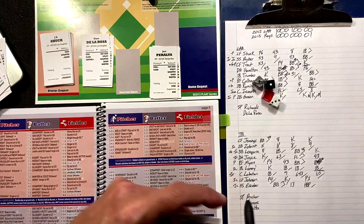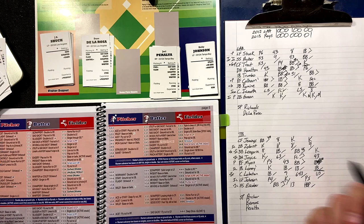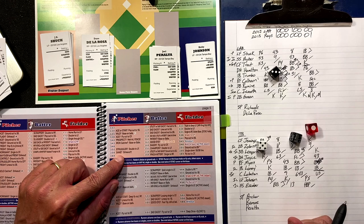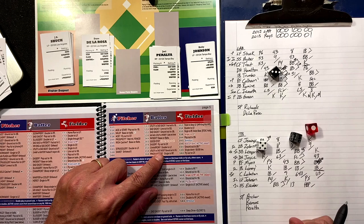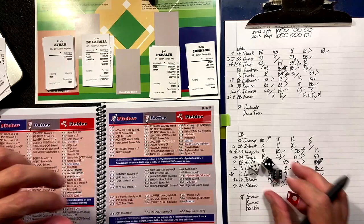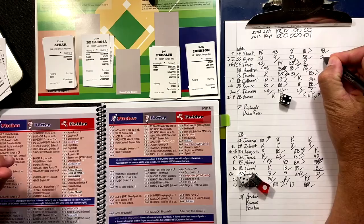We have a tie ball game going into the ninth inning. Peralta coming back out. Top of the order — JB Shuck — three-five-six — are they the same? Peralta is a righty, Shuck is a lefty, so no. Sad sack or utility? No. Single for Shuck — leadoff man's aboard. Brings up Eric Ibar — he's going to bunt, and it's a good bunt.